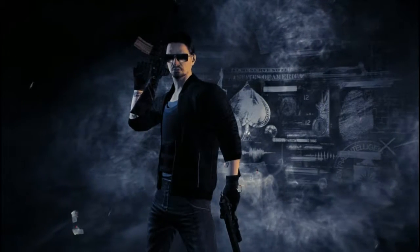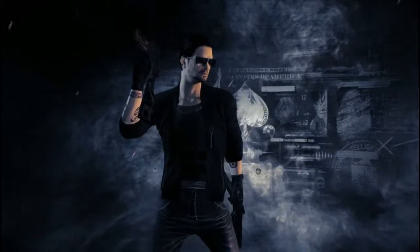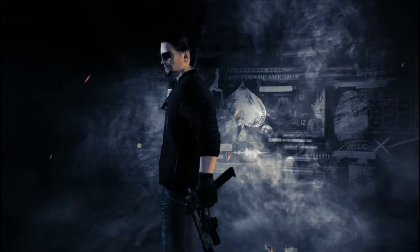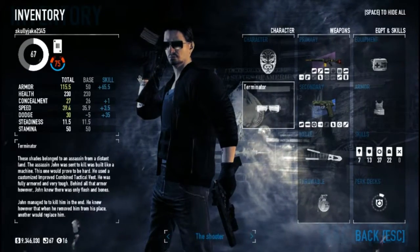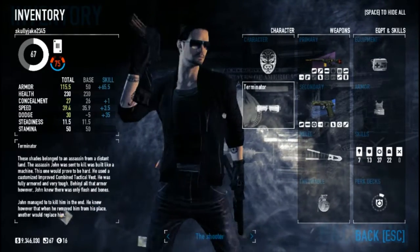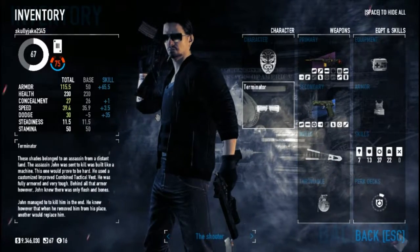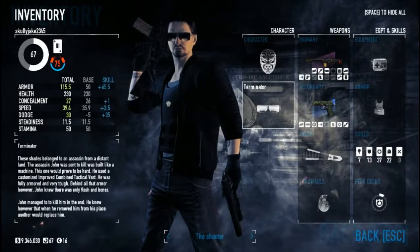The shooter build is basically based on a dodge build with heavy weapons. You can use any weapons while also having a dodge of 30. You also get a little bit of armor with no need for consuming items, a little bit of speed, and a dodge of 35. The skill base is minus five.